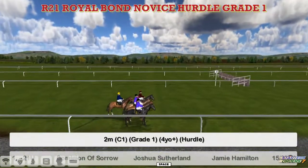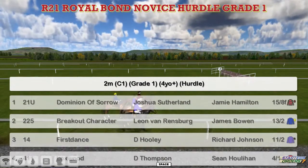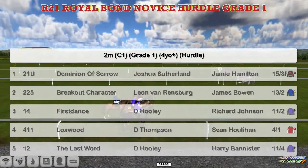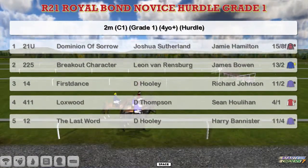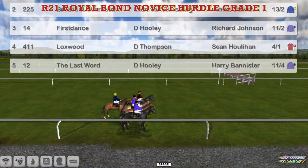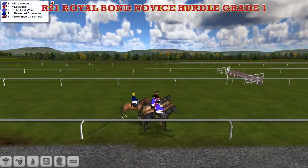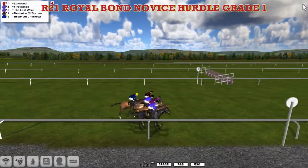It's time for the Grade 1 Royal Bond Hurdle, a two-mile hurdle. At the top, Dominion of Sorrow for Joshua Sutherland, Breakout Character for Leon van Rendsburg, First Dance for David Hooney, Lockswood for Darren Thompson, and the last word also for David Hooney. A small field of five then for this Grade 1 hurdle, and away they go.